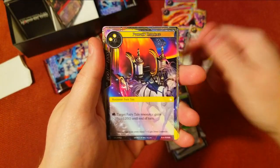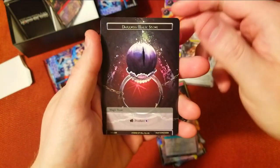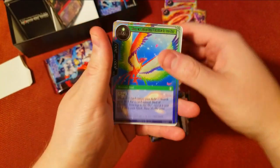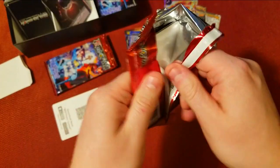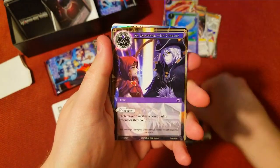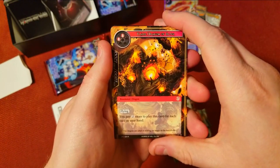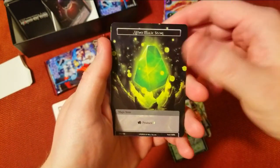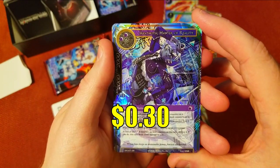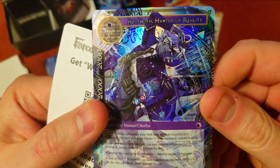Blah blah blah, common, common, uncommon, uncommon. We got like five of her — crazy. And then we got a foil Bird of Paradise which isn't worth anything. A nice foil Grizzly Bear. Dragon of All Tier — not really worth anything, that's our rare. Wind magic stone, and then a nice super rare — Hunter of Reality. That's cool, wow, it's got some neat looking art.